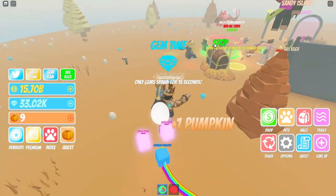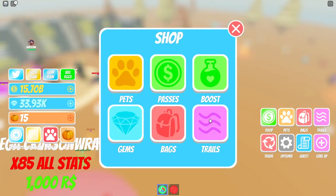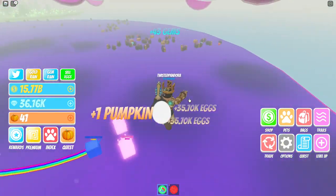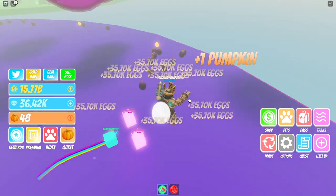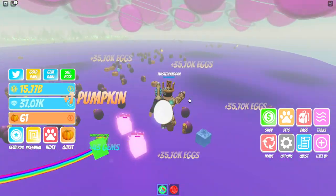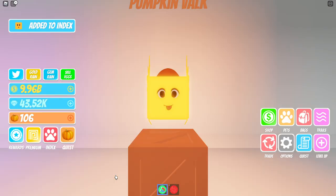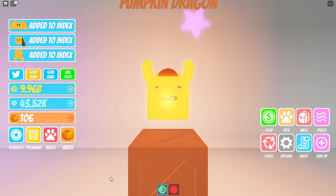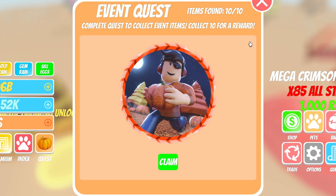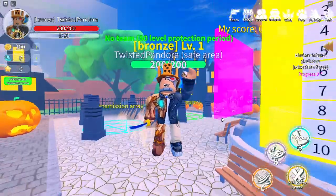Welcome to Egg Simulator. Complete all 10 Halloween quests in the quest tab. If you're new, this takes some grinding — grind a little, empty your bag, grind more, upgrade. The hardest part is collecting 100 pumpkins, 100 eggs, and 10 gems scattered throughout the map. You also need to level up three times and hatch 15 pets, which is easy while grinding. Once you finish all quests, hit Claim for each one and get the Pumpkin Quest award to complete the Luobu mission.